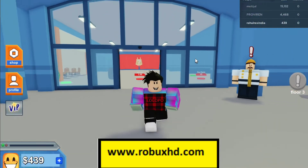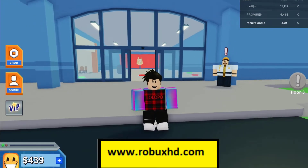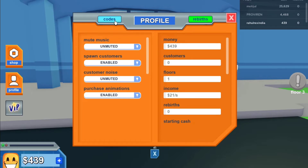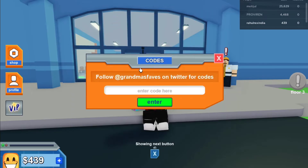You can also check these codes on my website www.rubuxht.com. To claim the codes, click on Profile and here you can see the code section — a box will appear and you have to enter the codes in this box.